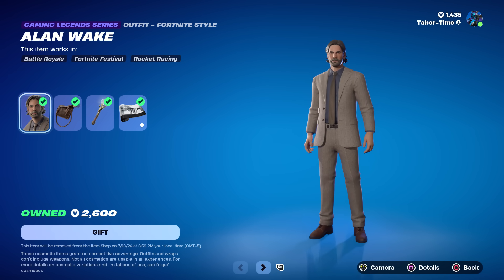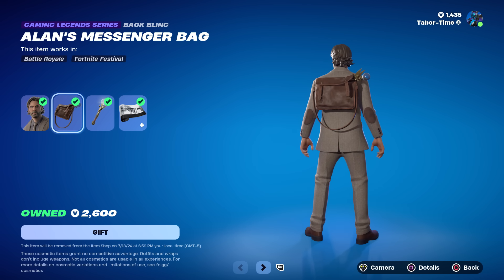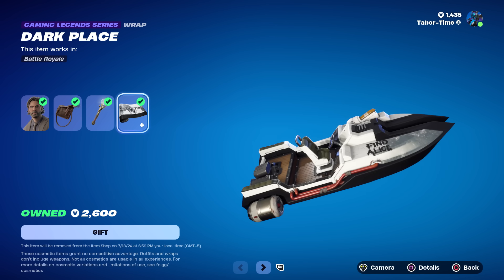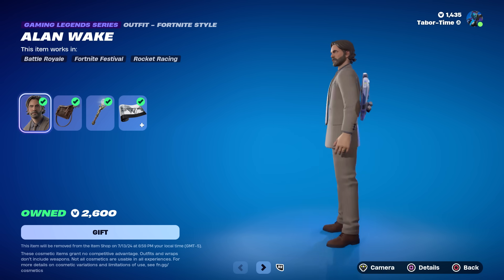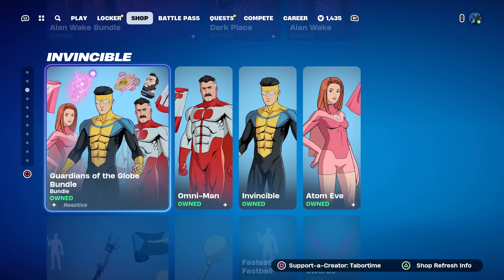Alan Wake is back as well — the halloween skin from the Gaming Legends series. I've never played his game but I've heard it's one of the best games ever. You get the Messenger Bag back bling, the Dark Place Lamp as a pickaxe, and the Dark Place wrap which says 'Find Alice.' The skin itself is kind of bland, but that's just what it looks like.